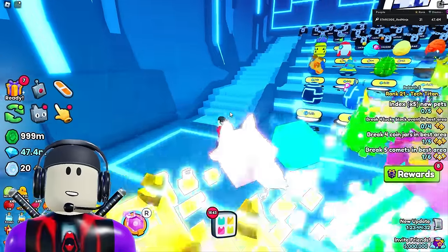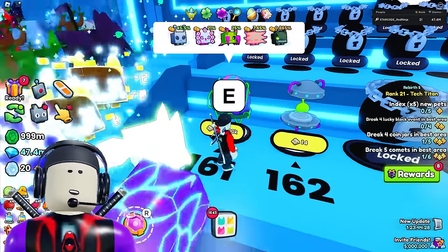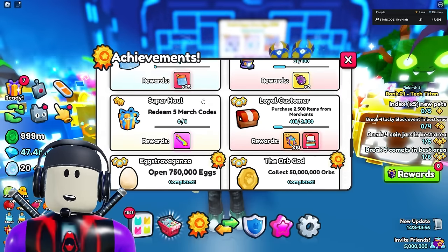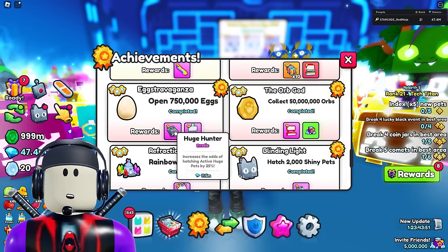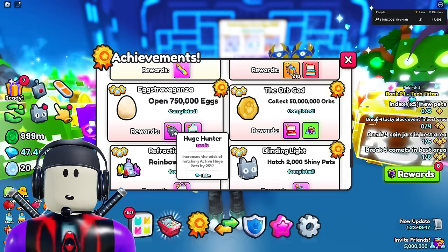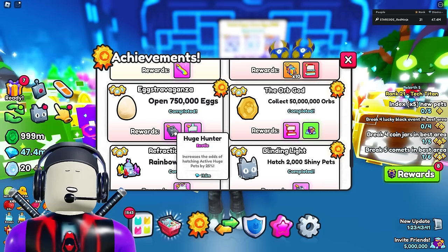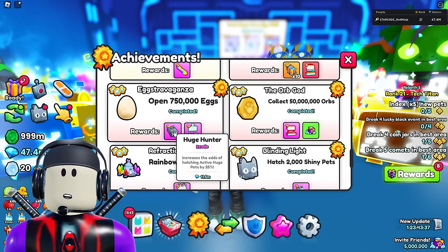So let's take it a step further. What do you actually need to hatch this last egg and give yourself the best chance at getting an active huge pet? I'm going to drop some knowledge on you: you do not need huge hunter enchantments to get a huge pet. You just don't — it's a complete waste of time. It's 11 million gems to get this book. Don't waste your gems. Buy yourself a huge pet with the money you would spend on that enchantment.